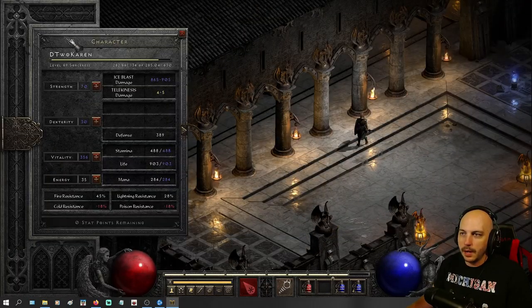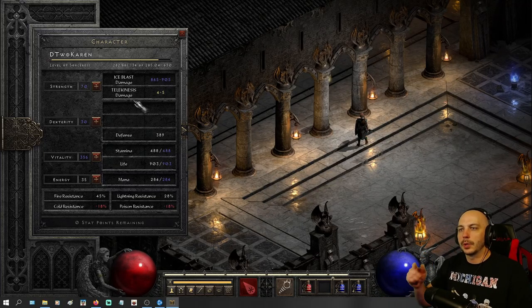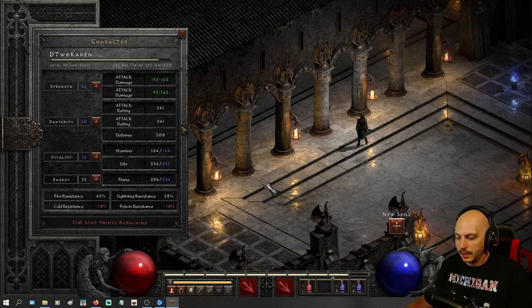Go ahead and go into the character screen. You see I have zero stat points left over, but for some reason these are still red to click on. Once you have enabled the respec in that manner which I showed you earlier, this will be like this, and once you hold down Alt and click on any one of these red cross arrows right here, that will redo everything. I put all the points in vitality before — boom, it completely respecs there.